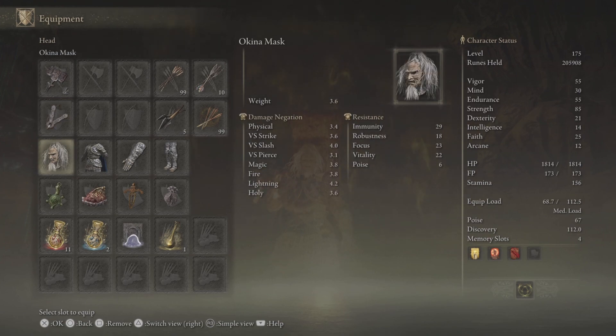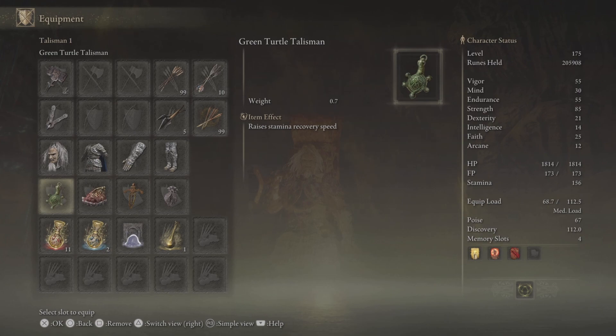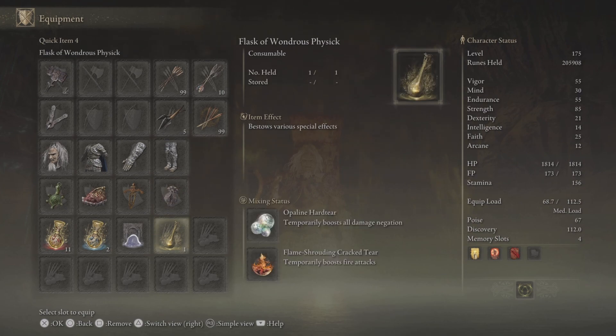We've got the Akina Mask and the Beast Champion Armor, and we've got the Green Turtle Talisman, Shard of Alexander, Ritual Sword Talisman, and Old Lord's Talisman. The Flask of Wondrous Physick has the Opaline Hardtear and Flame Shrouding Cracked Tear.